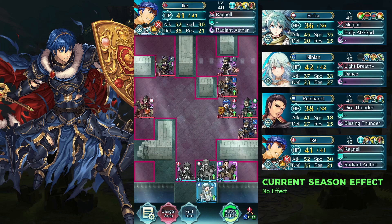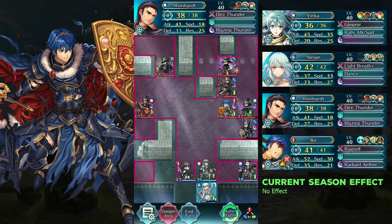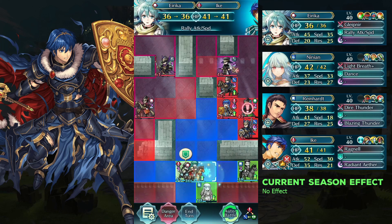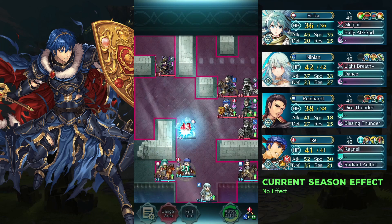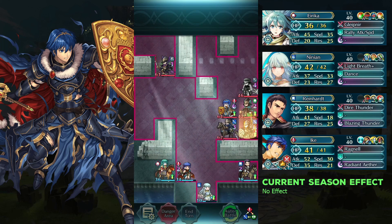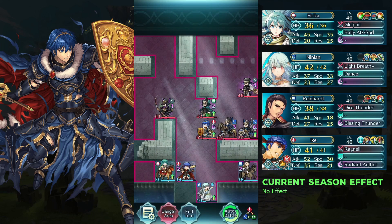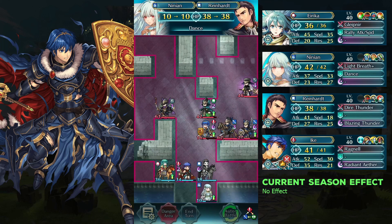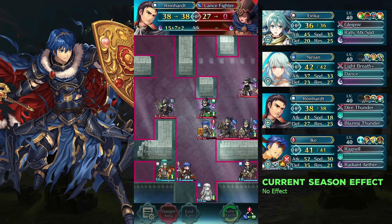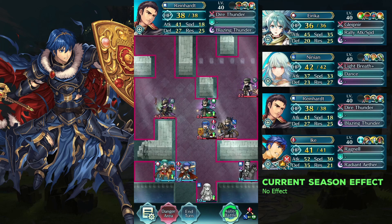Defeat the red mannequin with Erika and Ike. Attack the land fighter with Wild Heart. Dance Erika and move her to the left of Ike. Attack Marth and the land fighter with Wild Heart.